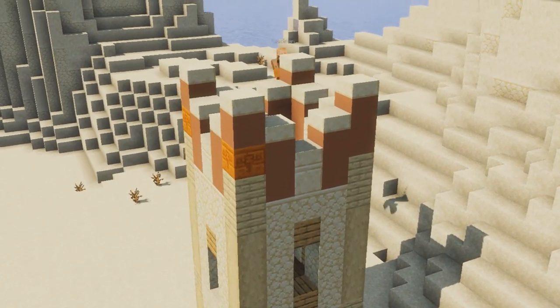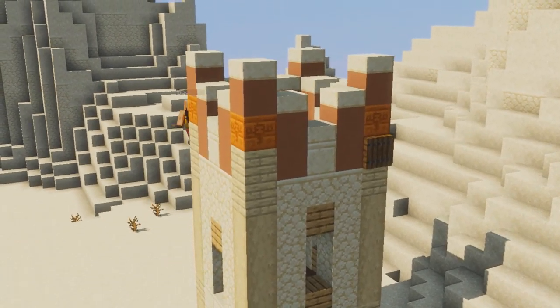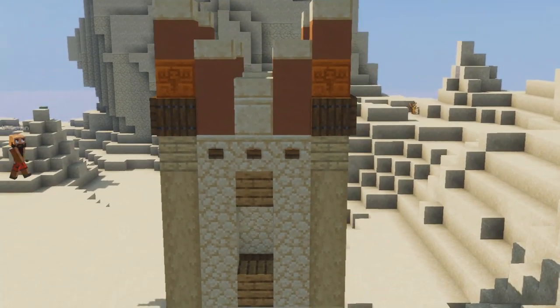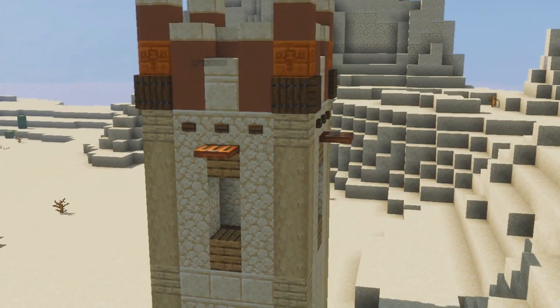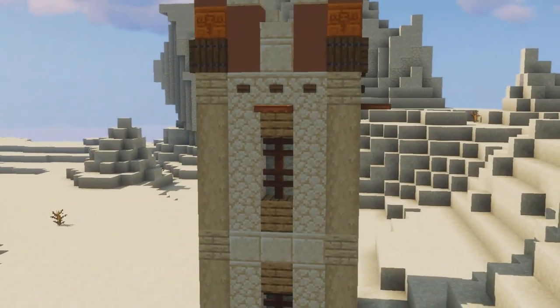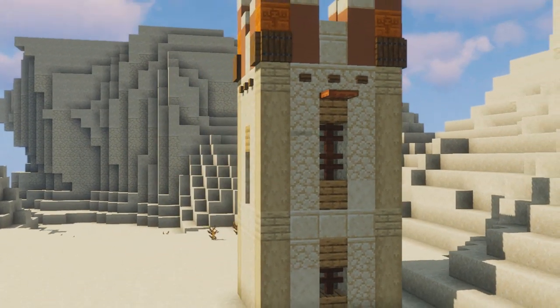For the top I want to do a really cool crenellation using clay block to add some color to this and then just detail it a little bit. I am also going to add some smooth sandstone to the mix to mix up the pattern and texture of this build.